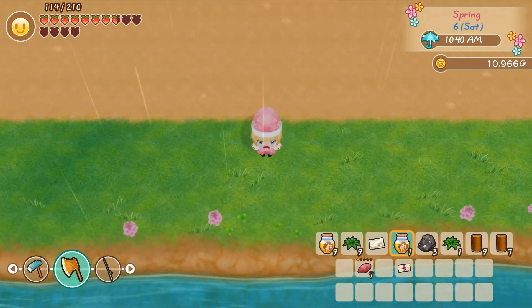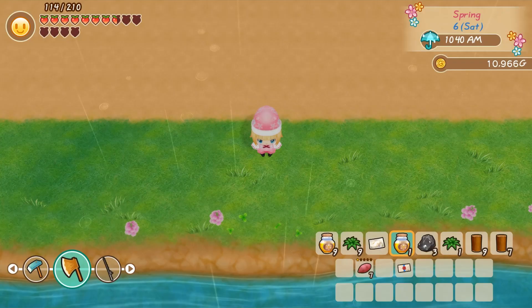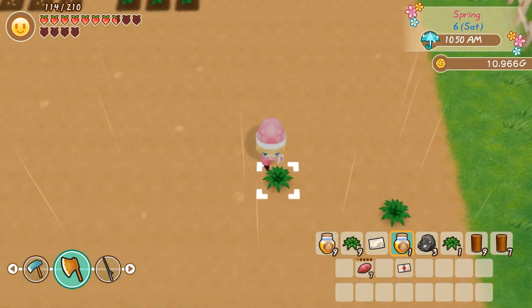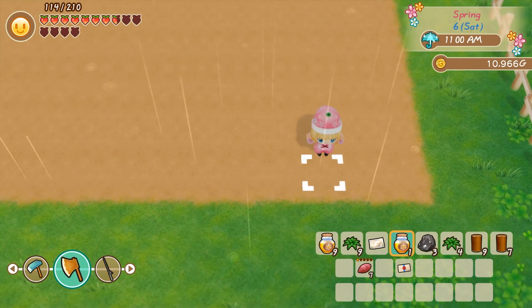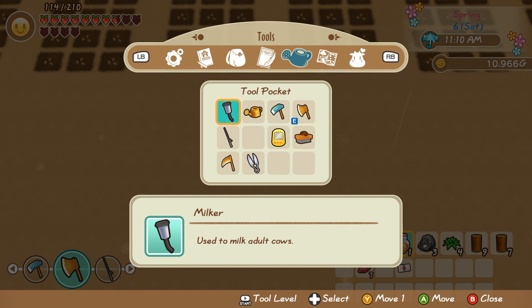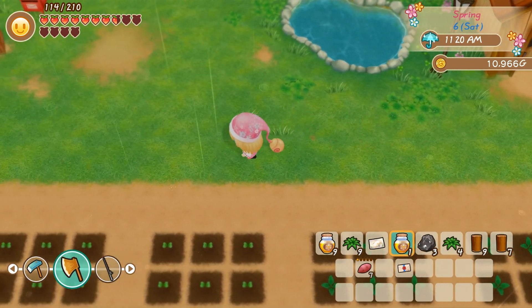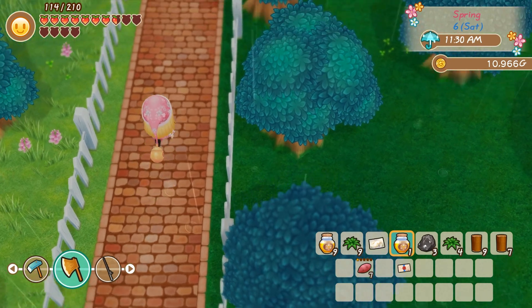I'll just head down to the south of my farm — oh it's so nice. Oh no, there's weeds over there, how dare! I'm kind of thinking I might go and get some more grass to put down the bottom here — just stops the weeds from growing if nothing else. Yeah, let's go do that actually — I'm gonna go buy myself a couple more grass seedlings and then maybe pop down to the carpentry place.